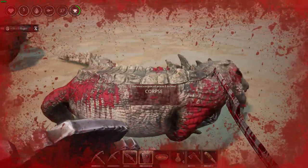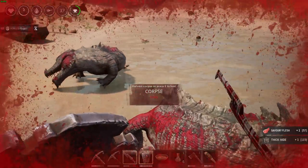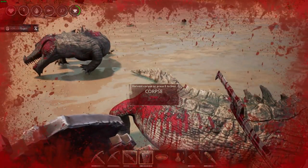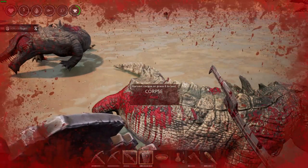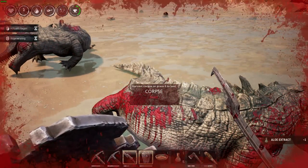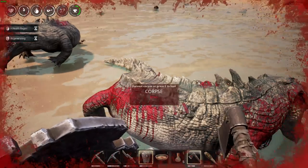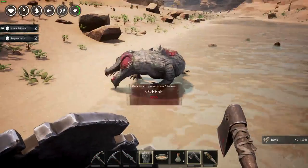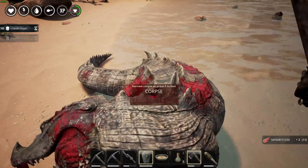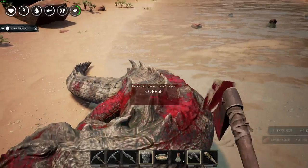Farming the crocodile with my sword gives only 1 of each item — 1 hide and 1 bone. Switching to the axe, you can already see the difference: I get 6 hide and 3 flesh from the same creature.